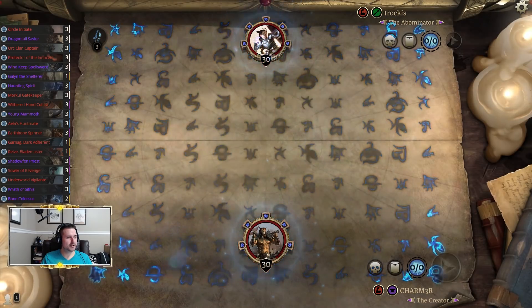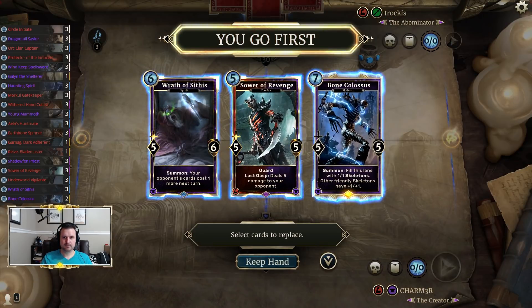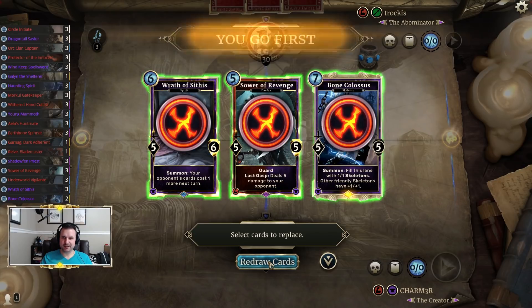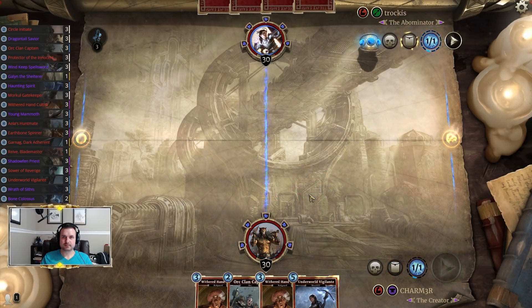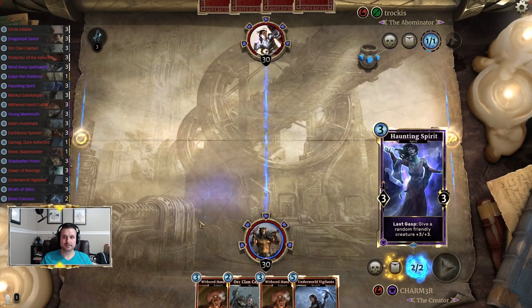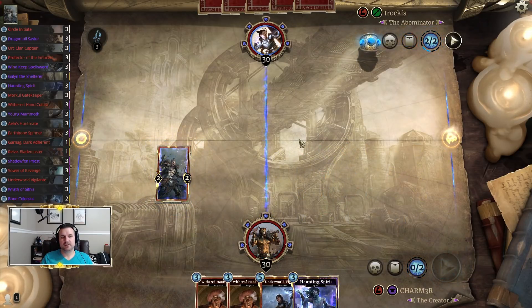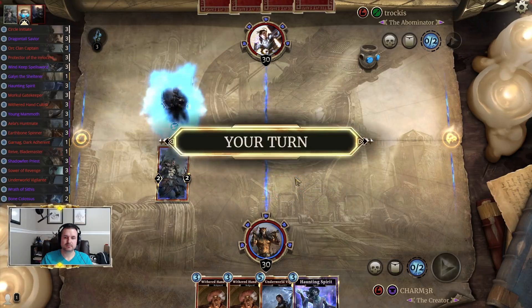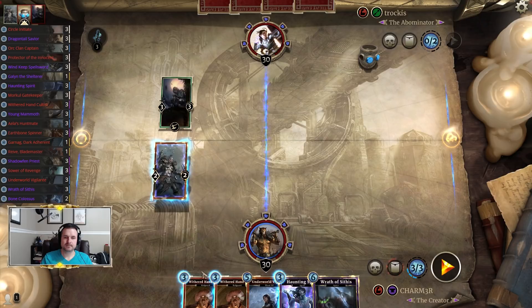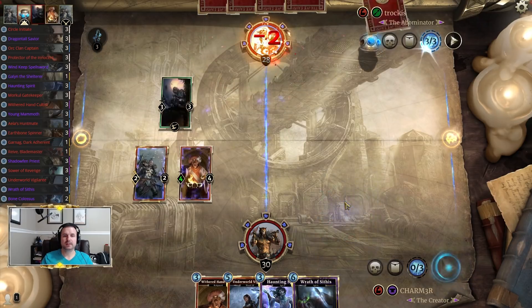We are going first against Archer. When you're going first, this is not the hand you want to see — but that looks a whole lot better after the mulligan. We're going to start in the field lane, though there is the risk of this being charged into; I've seen control archers running bats and similar things. Let's go ahead and get the Withered Hand down.